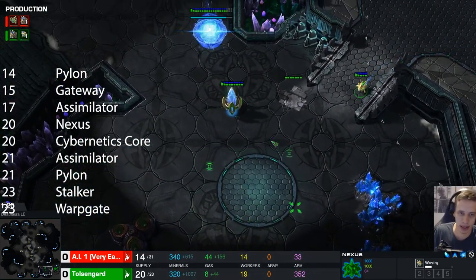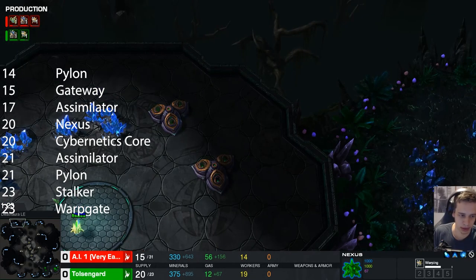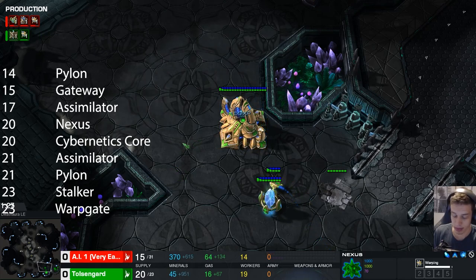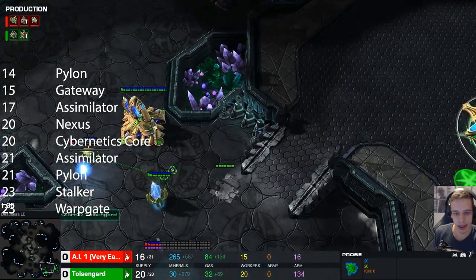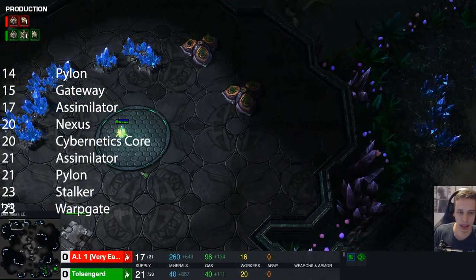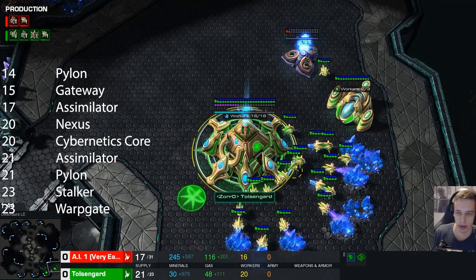20 supply we get a Nexus, 20 supply Cybercore. We finalize our wall. We get 2 in gas, we rally this one back into the gas, and we can just be blocking the natural here, scouting around a bit, seeing if there's anything important.